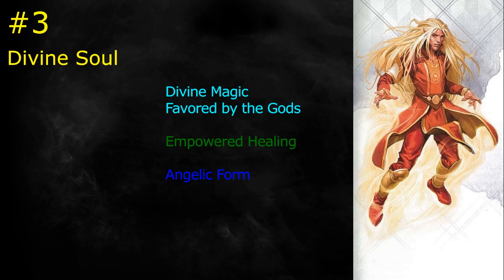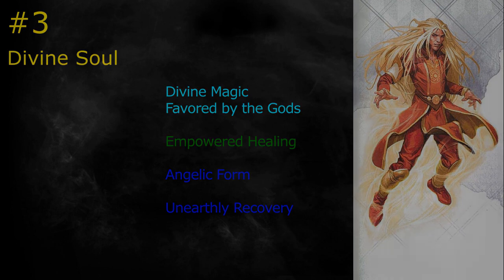At 14th level you get Angel Wings. These come with the advantage over the dragon ones in that you don't have to adjust your clothing — they just spring out. Flight is good; non-concentration flight is better. At 18th level you get Unearthly Recovery, which as a bonus action lets you gain half your hit point maximum back. That could be a lot of hit points at 18th level — it's coming online pretty late, but it's a good feature. Overall, Favored by the Gods and Angelic Form are going to mean a lot to you, but it really does all come down to Divine Magic.